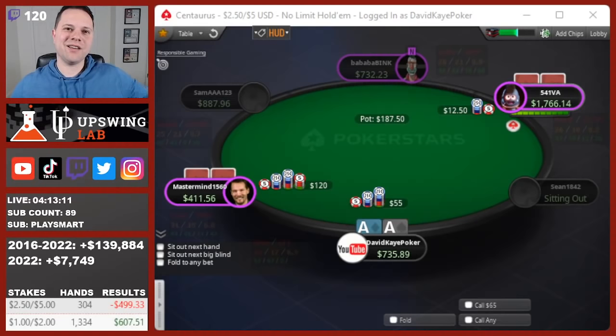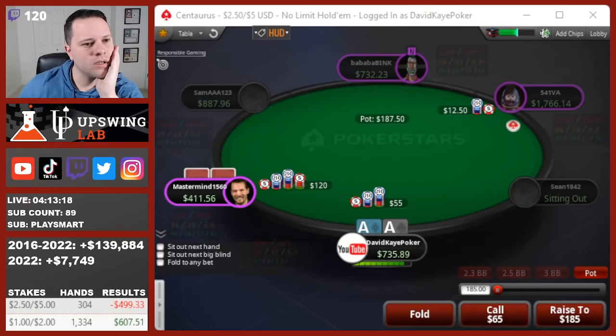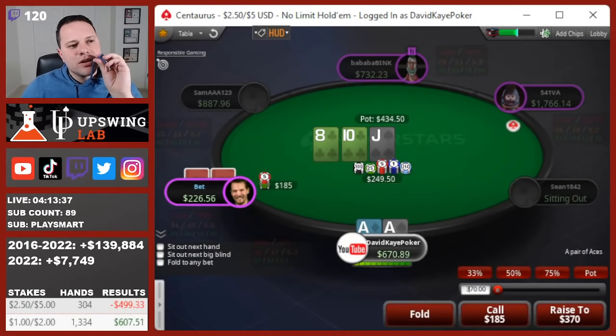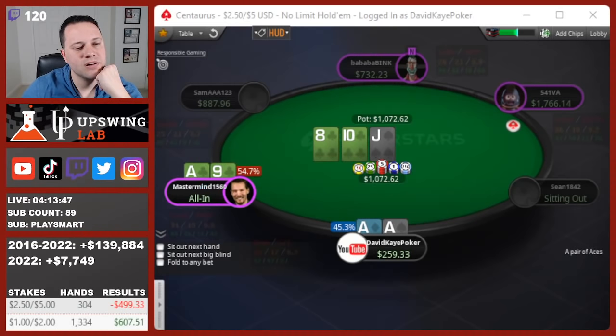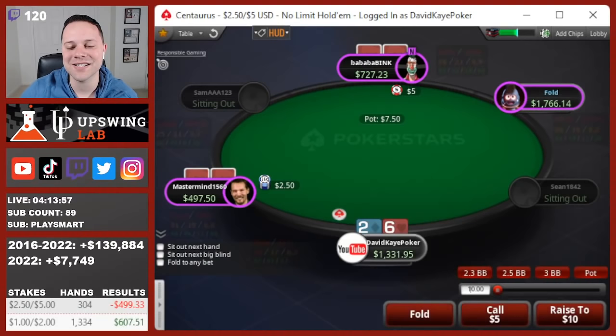We 3-bet aces and get cold 4-bet. I think mainly flatting, but we'll mix in some jams too. Mainly flat though. And probably have to check-jam this flop if he bets — this is the scary thing, it's a pretty bad flop. SPR is low enough that even if he goes small, I think we play a jam. He can get called by kings, queens, and pair-plus-draw hands. Just going to check-rip this. He has ace-nine of clubs — wow, he has a massive draw, he's actually a slight favorite. We fade it all somehow. The worst flop we could have seen versus ace-nine of clubs, but we get it in as a slight dog at around 46% and hold.